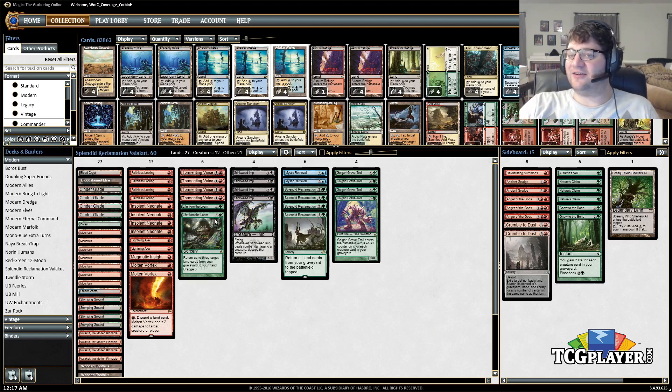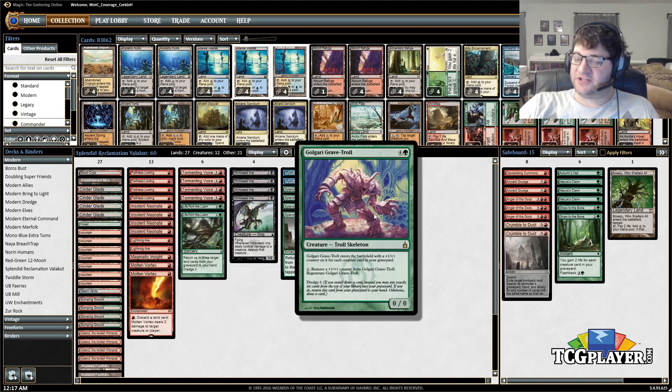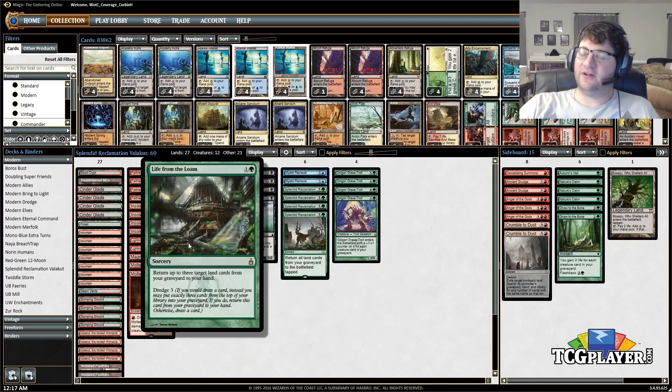We're utilizing a lot of the same cards: Golgari Grave-Troll, Stinkweed Imp, and Life from the Loam because of dredge. Instead of drawing a card, we put cards into our graveyard. With Grave Troll it's six, Stinkweed Imp it's five, Life from the Loam it's three.